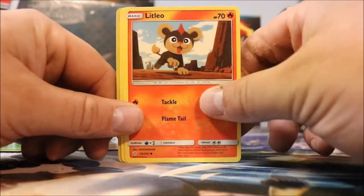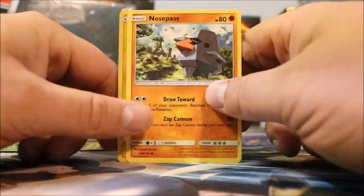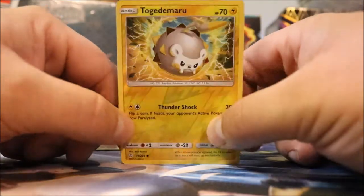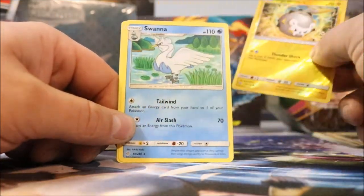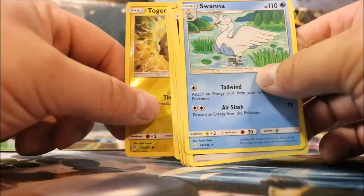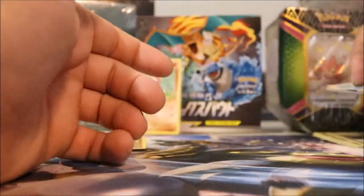Stufful. Litleo. Koffing. Nosepass. Togedemaru. A little reverse holo. Swanna. I Swanna pull another good card — that's what I want to do. Maybe in the Sword and Shield, maybe in the Sword and Shield.